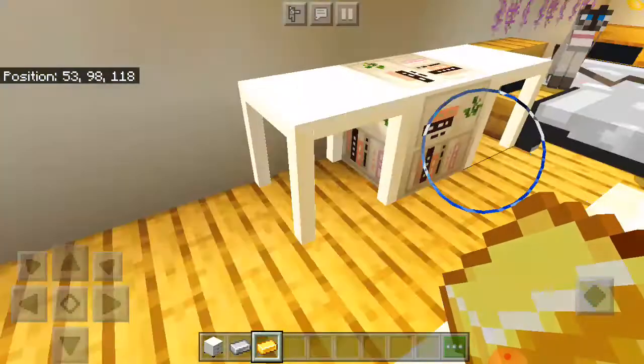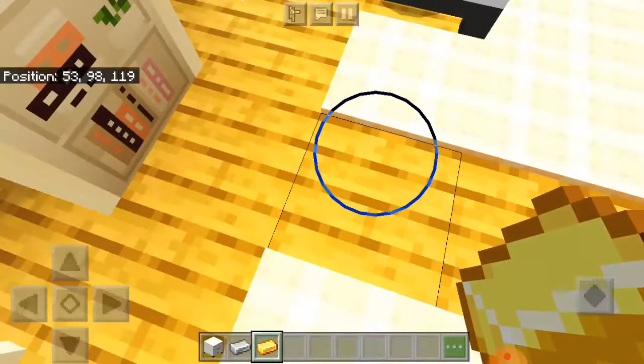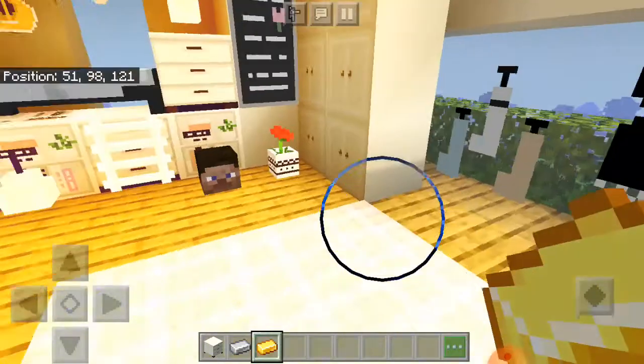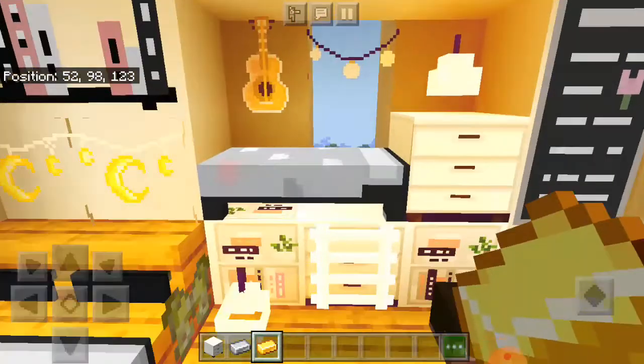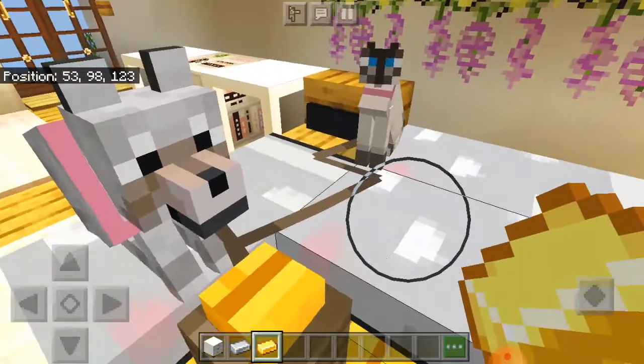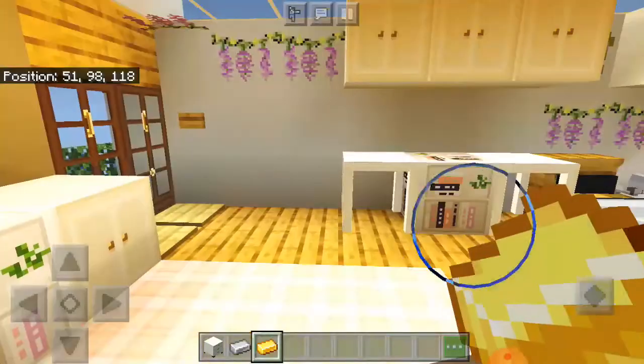And this will be my computer and the seats of the computer. This is my dressing room and cabinet room. And this will be their beds in the end.